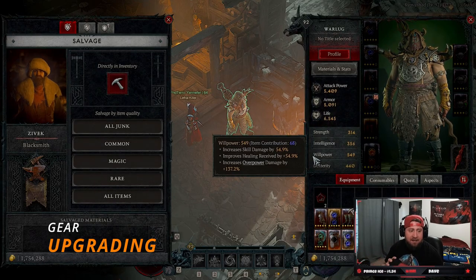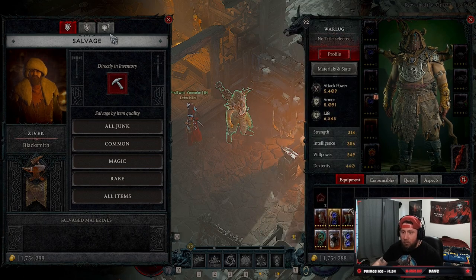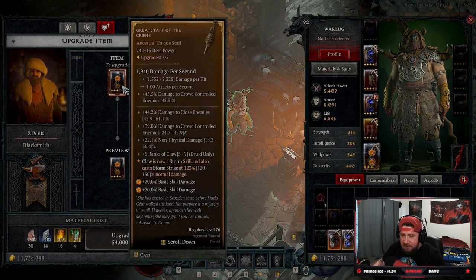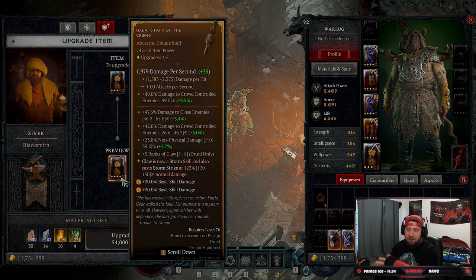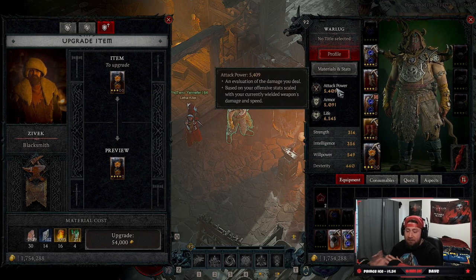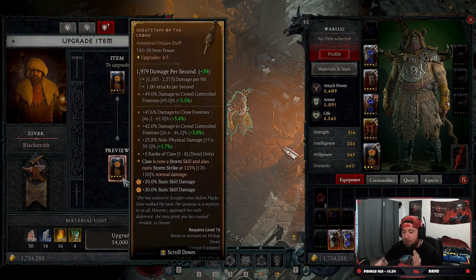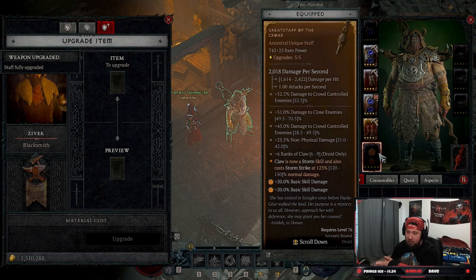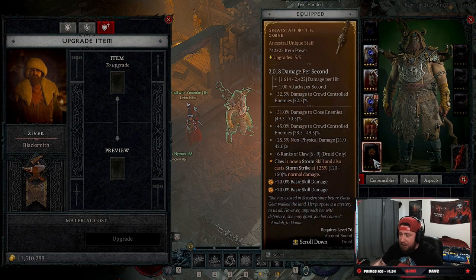Tip number one is upgrading your gear. You want to go to the blacksmith, put your item in, and see how much it upgrades your damage per second and stat priorities. Don't be misled by attack power, armor, and life numbers — upgrading your gear is 100% a priority. Upgrade it to level four, then max it out to level five. You can see how much stronger it gets, and we're getting plus six ranks of Claw, which is pretty cool.